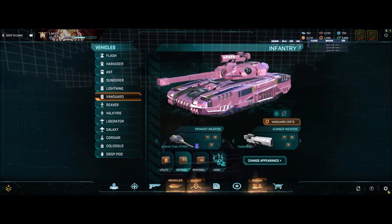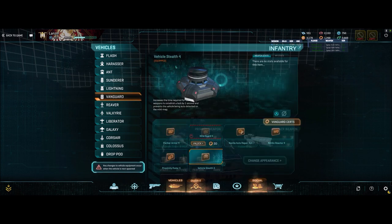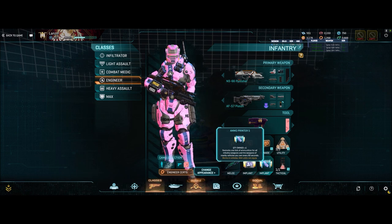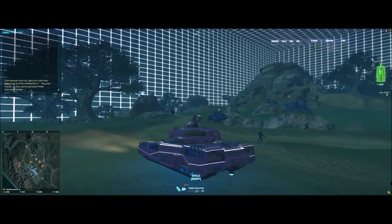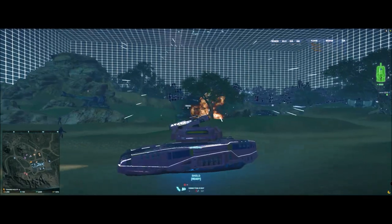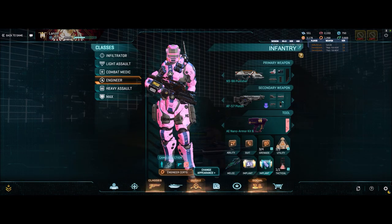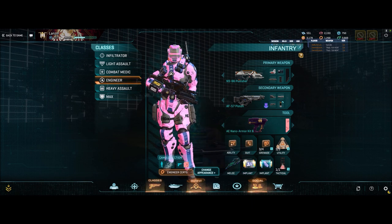For implants — kind of in the same way as the defense slot on the Vanguard where a lot of them are 'your mileage may vary,' I think it's the same with implants. There's one implant that is almost universally regarded as de facto, and that would be Ammo Printer — especially if you shoot a lot and put a lot of bullets downrange. I do that a lot, so I'm constantly firing. Because of Ammo Printer, I don't need to watch my ammo count like I used to. When I'm not running Ammo Printer I usually run out of ammo, so it's pretty much a staple for me.